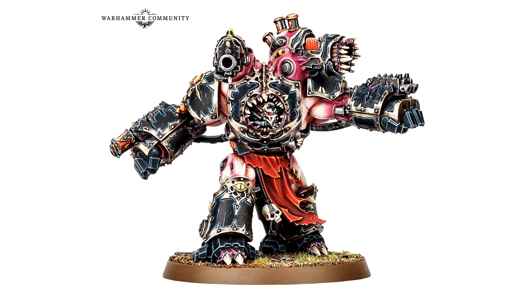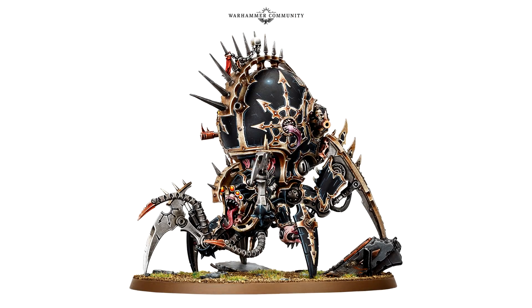Finishing off the Chaos side, we have the spider tank from the artwork — we all guessed it was coming. We finally have our first look at this brand new Daemon Engine, actually called a Venom Crawler. It's described as a skittering horror that provides withering infernal fire support, so saturated in the taint of the Warp that its presence thins the veil of reality itself, allowing Daemons easier access to real space.